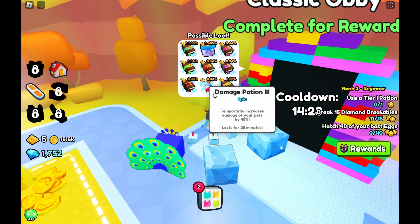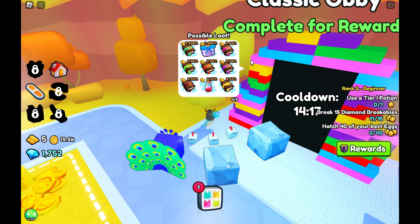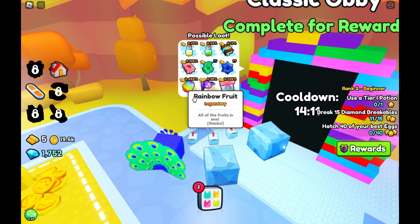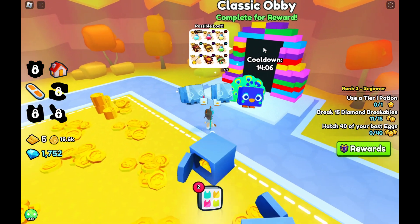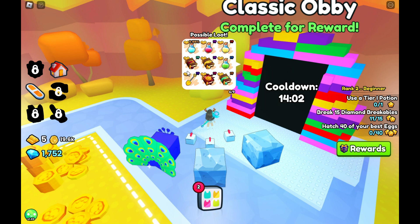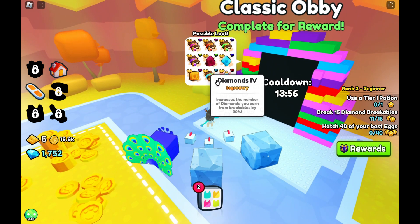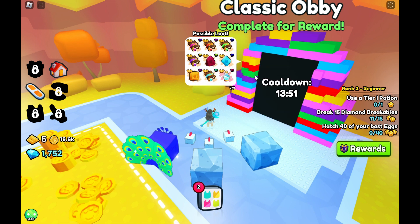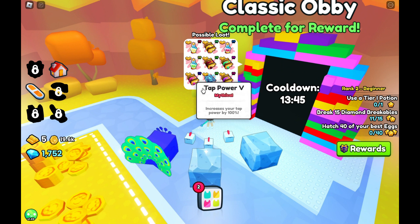I can get different enchants. There are potions here. We get agility charm and bonus charm — wow! Golden shovel, different potions, and some really cool enchants. Coin charm, strength charm, diamond charm, more enchants, diamond potions, more enchants and potions.